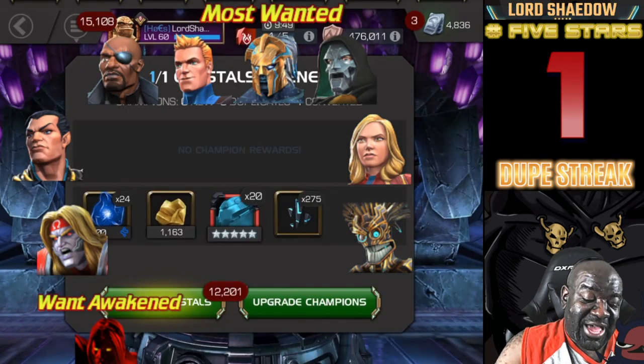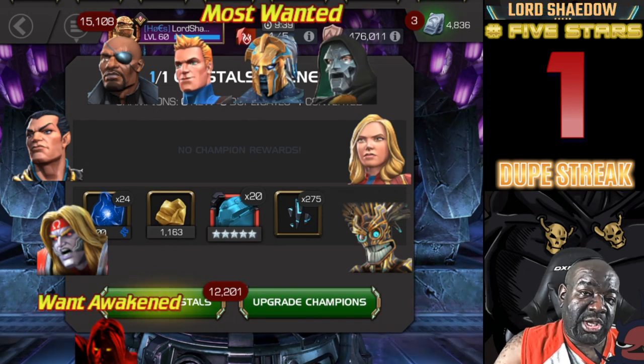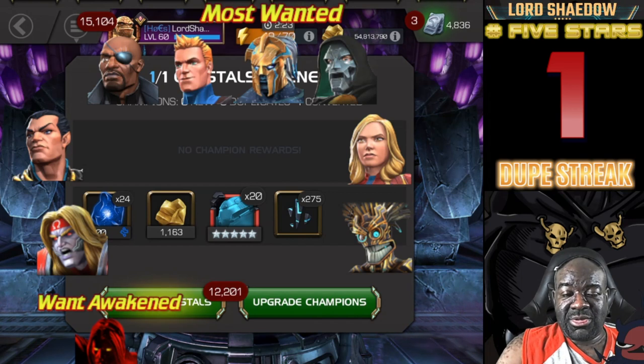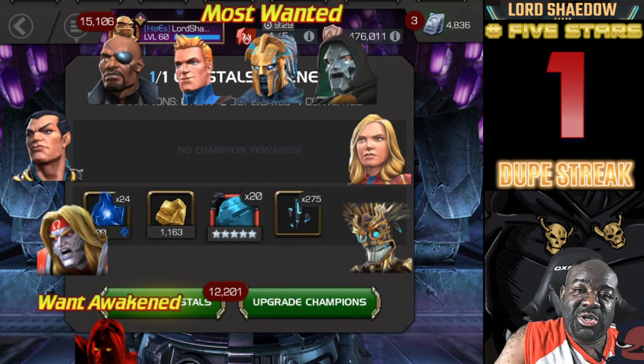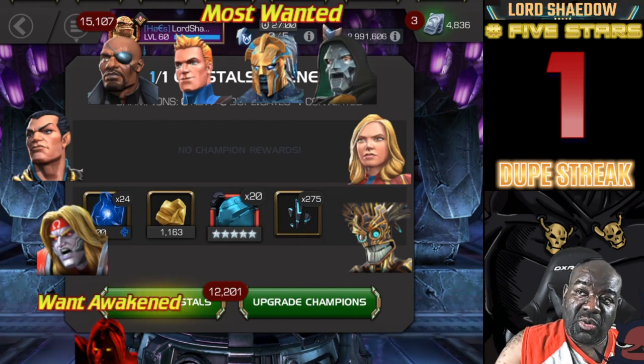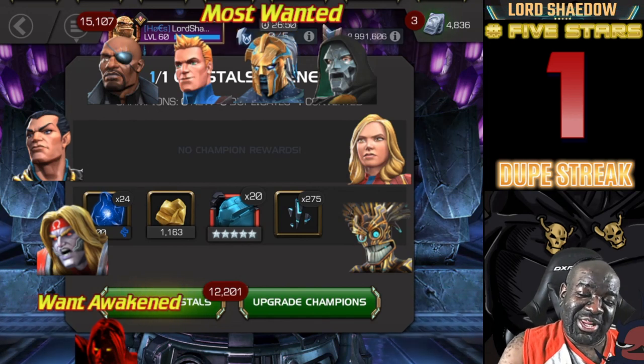That's gonna do it, guys — that was actually an awesome opening. I got a new champion, so I get to reset my dupe counter, and that Silver Surfer is going to help my prestige so much once I have all six sig stones and generic awakening gems. Everything is going into him for prestige. Thanks for watching — click like, subscribe, leave a comment, and let me know how the lighting looks. You all have a blessed day!